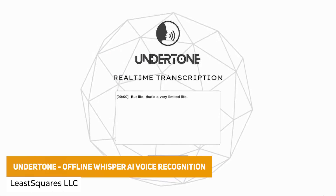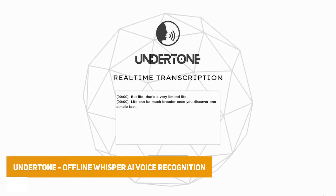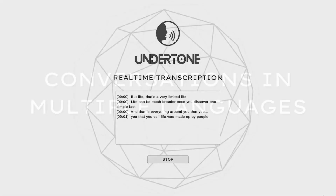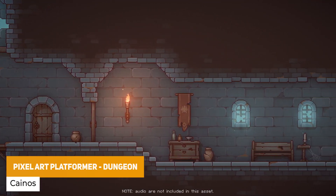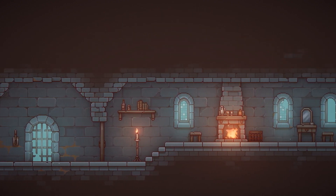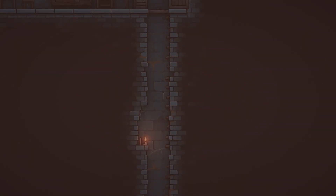The next one is Undertone, the offline Whisper AI voice recognition, which helps enhance your game with over 99 different languages, translations, and keeps efficient performance across multi-platform selections. The next one is the Pixel Art Platformer Dungeon with 32 by 32 props and tile sets, with over 309 different props, 1 dungeon ground tile set, 1 dungeon wall, chests, doors, and everything, with a full demo scene included.